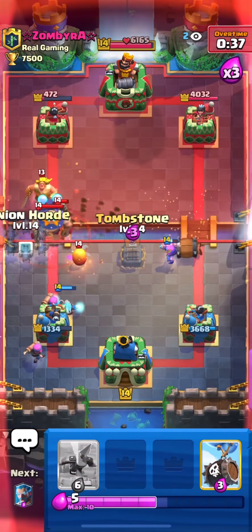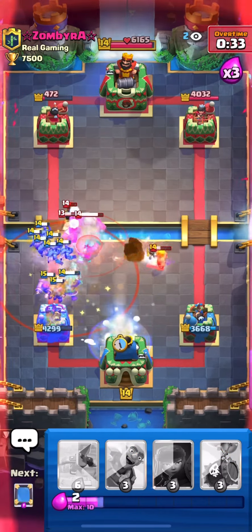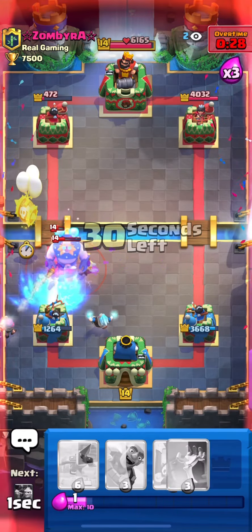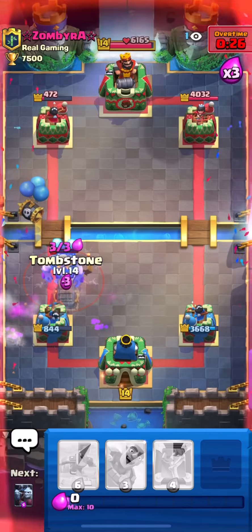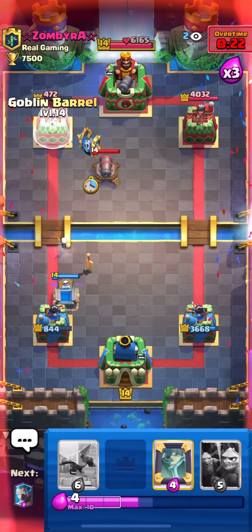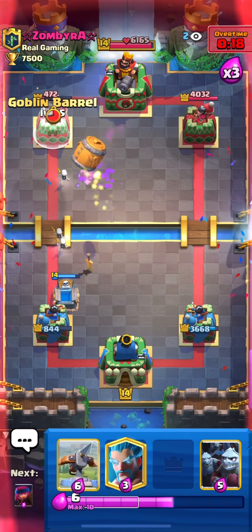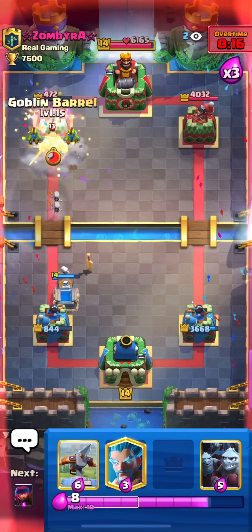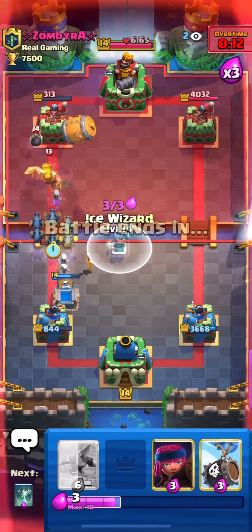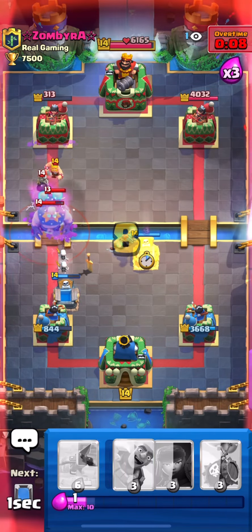Another defense incoming with a giant. Tombstone for the golden knight and bomber. He's going lightning — I need tombstone fast. This is really dangerous. I'll cycle a goblin barrel, hopefully making him miss the bar or something. He bumped right there.